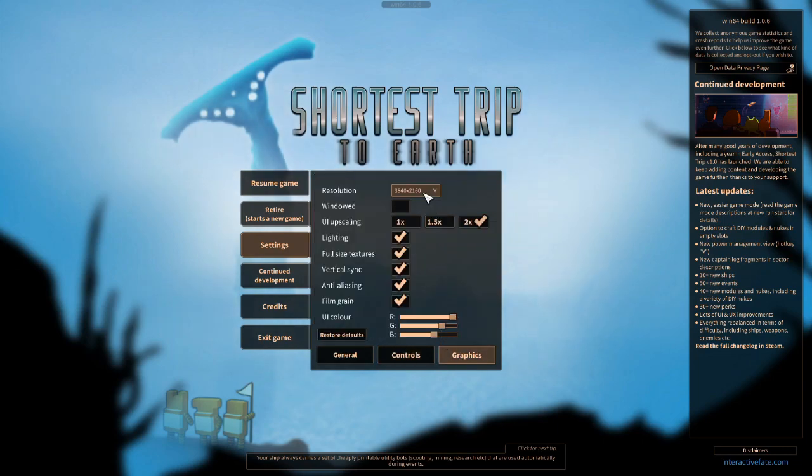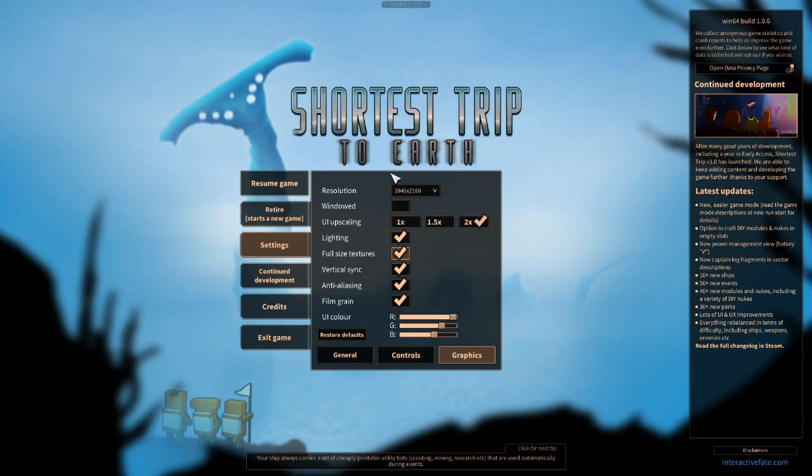And graphics — it's quite simple. There's resolution, fullscreen, UI scaling, lighting control, full size text, vertical vsync, anti-aliasing, film grain, and UI coloring. So you can mess around with all that. It's got a decent selection of options. You can't really turn down the graphics quality besides resolution, but it's a game that doesn't really need that — it should just run.